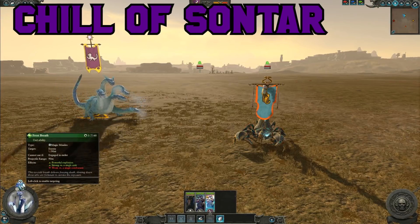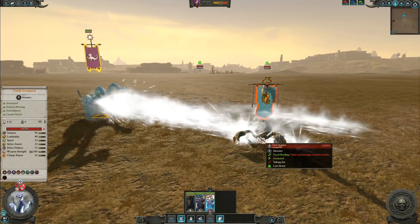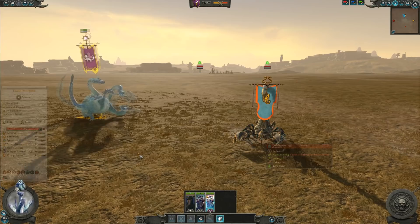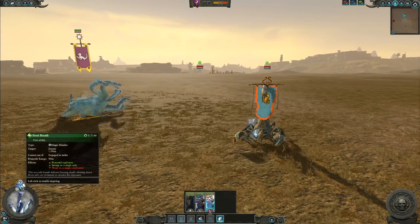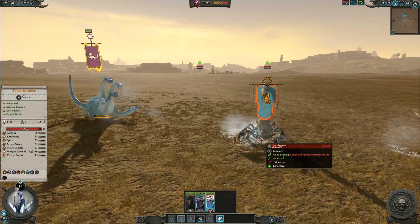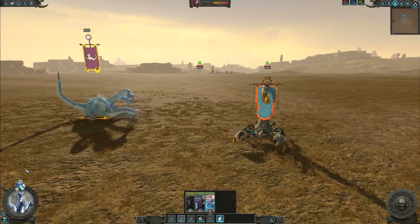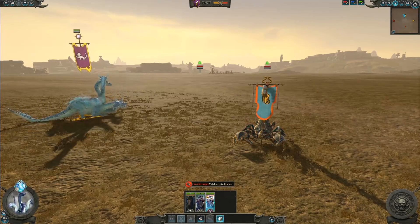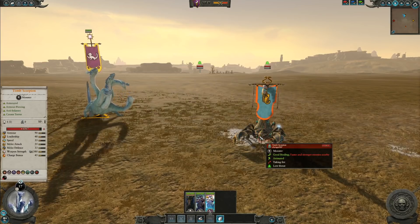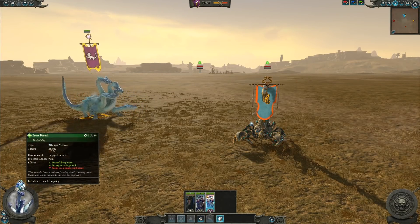Our first on our list of single entity breath attacks is going to be the Frost Breath from the Chill of Sontar, since that's what we just ended on. Clearly really strong against individual units — but remember, this thing has to start a certain distance away to get its breath attack off from the Tomb Scorpion. It only does 5% damage, resulting in 6,067 health remaining. The Chill of Sontar comes dead last against single entity. What we're going to notice is that the Chill of Sontar has to remain a certain distance away from something to enable its breath attack — otherwise its model will pull it into melee combat. This is around the minimum distance we could get to the Tomb Scorpion to allow the breath attack without it being pulled into combat automatically. The larger data set also confirms around 5% damage — the Chill of Sontar just doesn't really stack up when it comes to single entity damage.